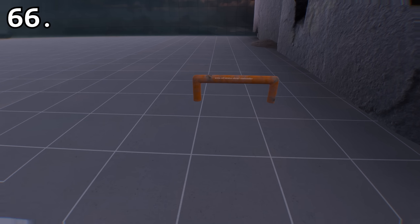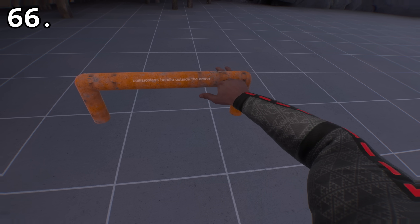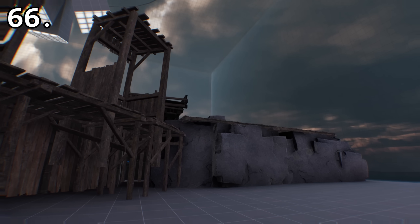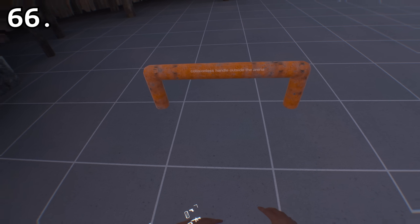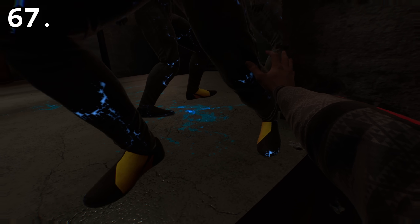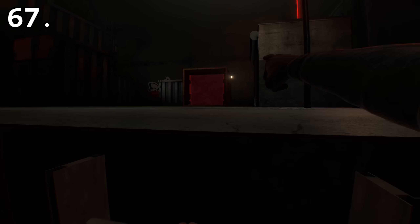There is some text outside of the map in Fantasy Arena that is visible through the entire level. The text is attached to a handle and reads, 'Collisionless Handle Outside the Arena.' The underground area in Zombie Warehouse has a kill box for enemies that fall in, but they unfortunately do not have any pathing towards it, so you can't cheese the survival mode by hiding underground.